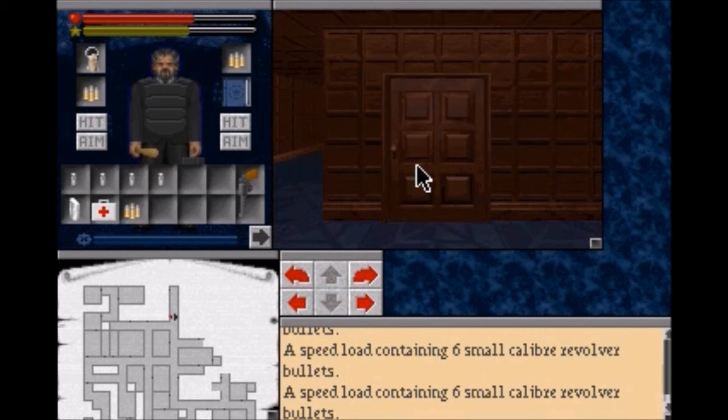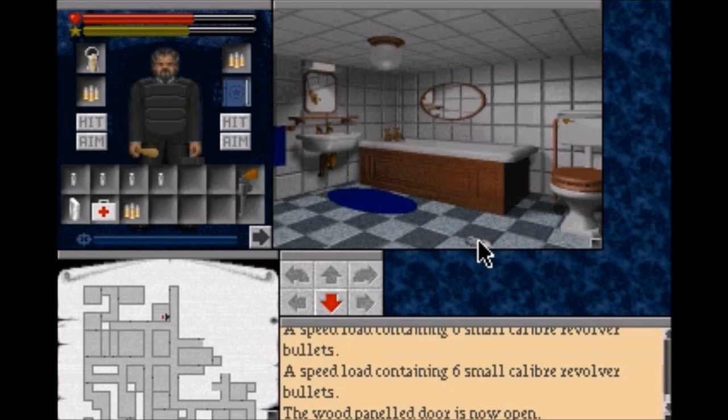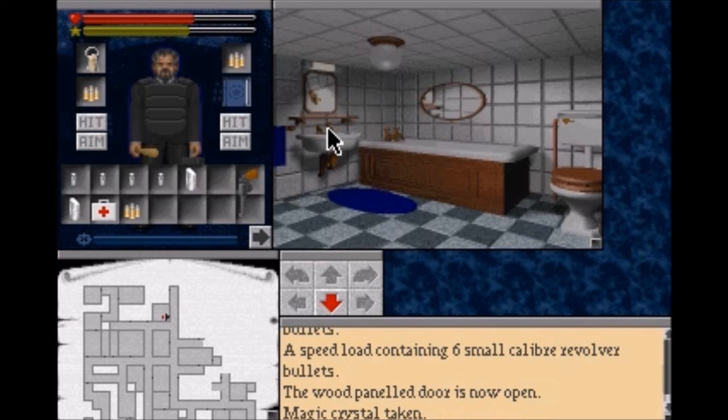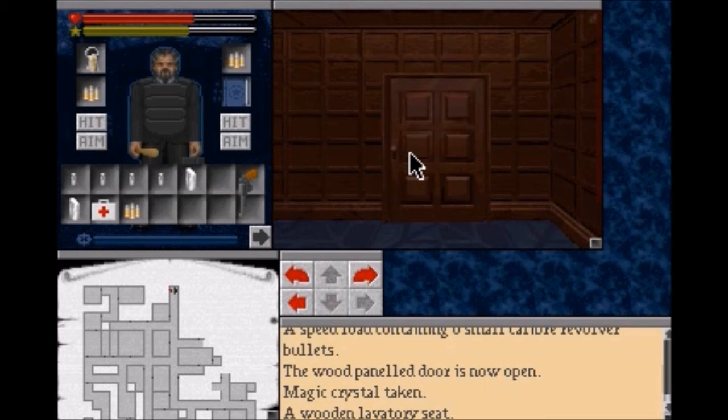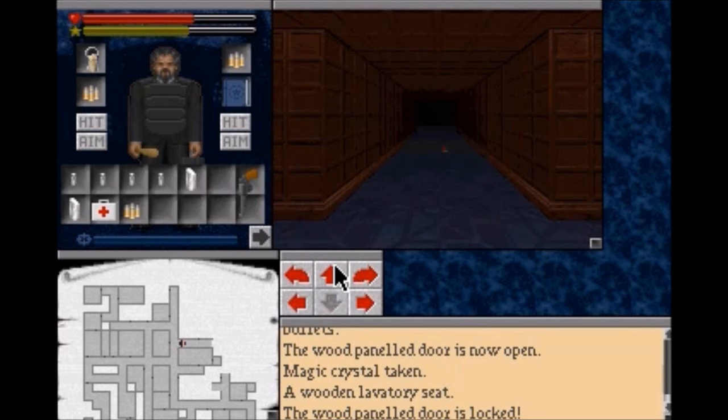Now we found a bathroom to explore. In this case there's a magic crystal so we're gonna grab it. We could check out some of this stuff like the faucets - if we open them they run blood. You can also check out the toilet, but we're not going to because more often than not there are monsters in the toilets. And not the kind of monsters you get to fight - just dangerous monsters that automatically do damage to you.